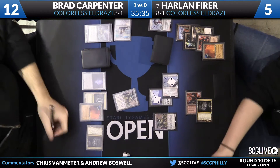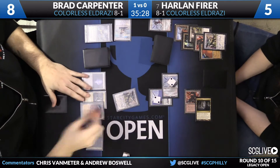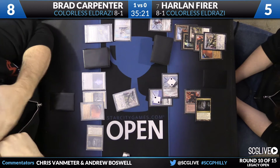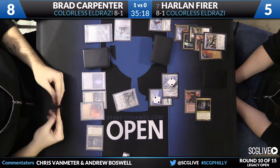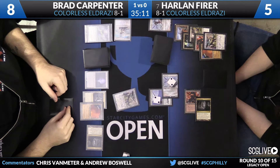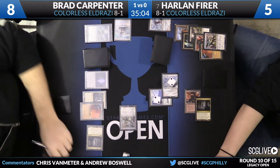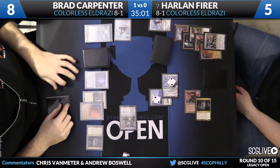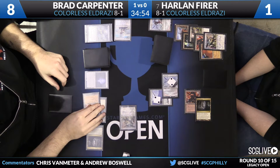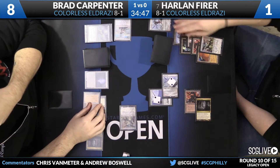One interesting thing to note: a lot of decks play Umezawa's Jitte — we've seen Stoneforge Mystic decks use it. But what's unique here is that when a Stoneforge Mystic deck plays Jitte, it goes into their hand and the Eldrazi deck knows exactly when to cast Thought-Knot Seer to snipe it. In this mirror, the Jitte just rolls off the top of the deck — no warning — and it's easier to deploy and equip because of all the lands that tap for two colorless. Jitte is probably just a really good card against the Eldrazi deck.